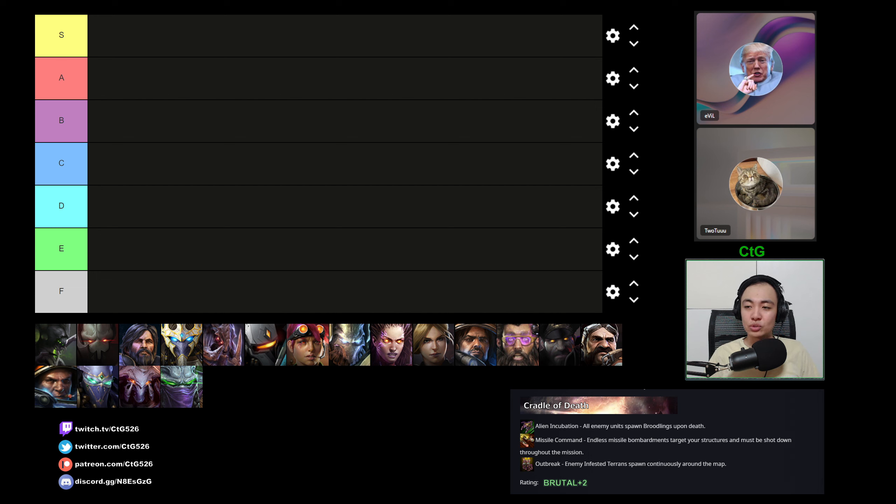How do we rate the commanders for Week 2-2? There are a lot of factors for this one. One, dealing with Missile Command, which will destroy your buildings if you can't. Second is dealing with constant trickles from Outbreak. Third is dealing with Alien Incubation, so you need AoE. And fourth is ground presence on the offense, because if you don't have ground units, your trucks will keep getting killed.